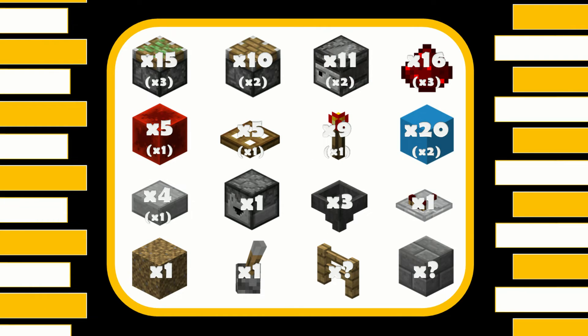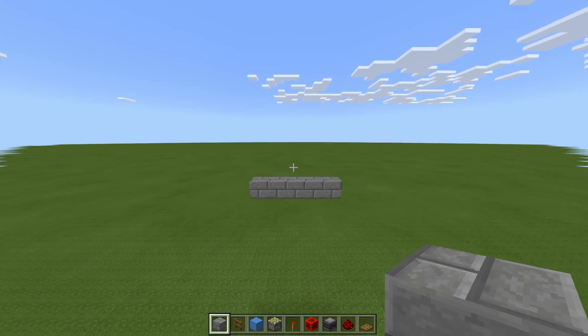I'm going to be showing you how to make a five-wide design, but this design is completely tileable, so if you want to make it a little bit wider you can — just follow the numbers in the brackets if you want to add another unit. For this build you are going to need: 15 sticky pistons, 10 regular pistons, 11 observers, 16 redstone dust, 5 redstone blocks, 5 trapdoors, 9 redstone torches, 20 blocks for the redstone to go on, 4 slabs, 1 dropper, 3 hoppers, 1 comparator, 1 rubbish block (a block to go in the dropper-hopper circuit), 1 lever, however many blocks you need for the door, and however many blocks you need for decoration.